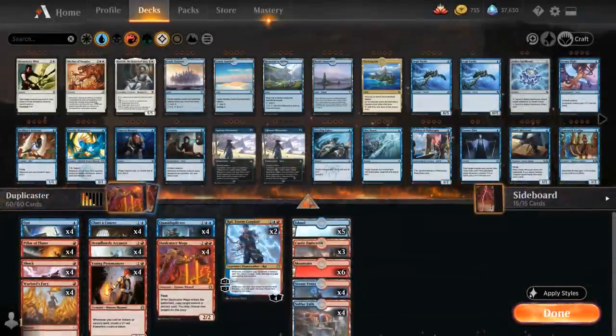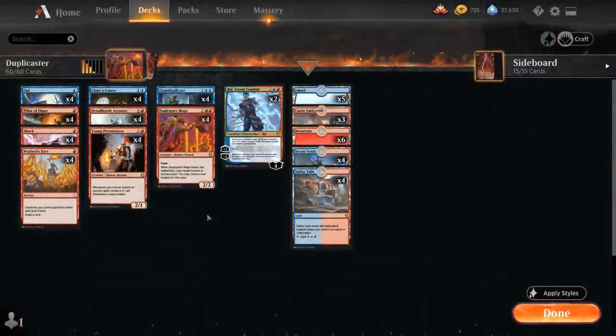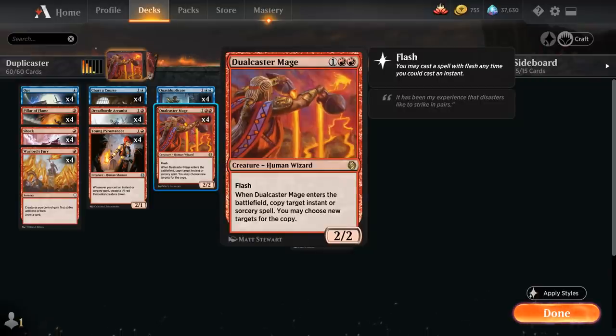It's a blue-red spells deck featuring the infinite combo of Dual Caster Mage plus Quasi-Duplicate. Dual Caster Mage is a 3-mana 2/2 Human Wizard introduced in Jumpstart. It has Flash so we can play it at instant speed, and when Dual Caster Mage enters the battlefield we can copy target instant or sorcery spell and choose new targets for the copy.